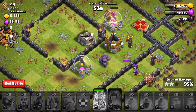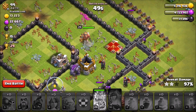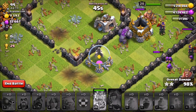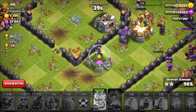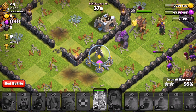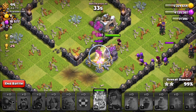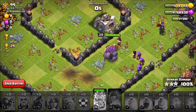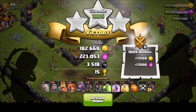There's a double giant bomb that we went right around — that would have been devastating to our hogs. Just two storages left to clean up for the three star. King and the golem are going to clean it up. King and golem clean it up — 99%, 35 seconds. We got a nice three star with the GoVaHo! I know it wasn't the toughest base, but still — great result. Moving on up 15 trophies.